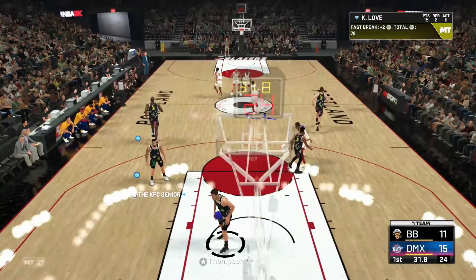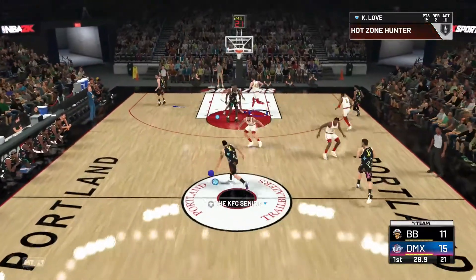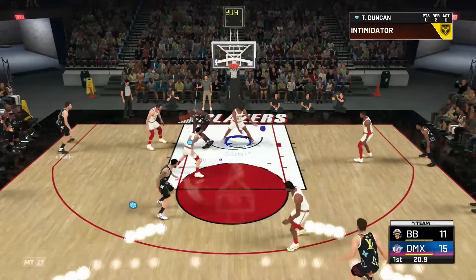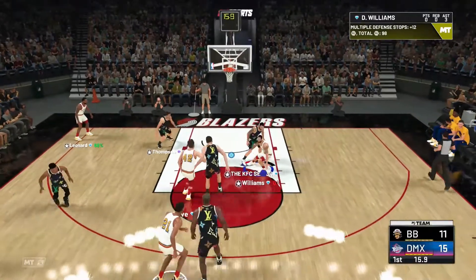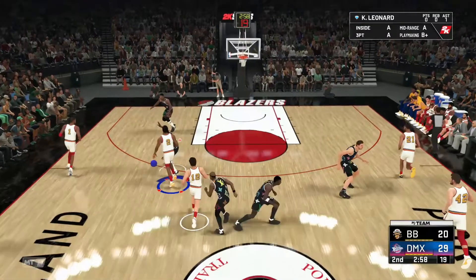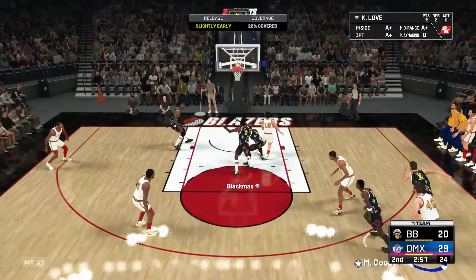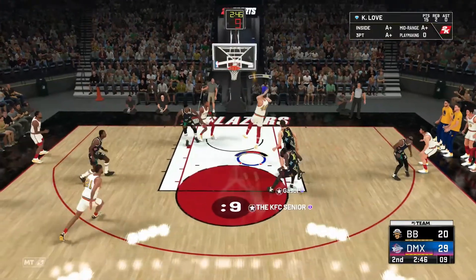15 points in the first quarter for Kevin Love, so he's not bad offensively whatsoever. If you play against anyone good and you're abusing Kevin Love, they're going to shut it down pretty quick by just putting their defender on him with either smother or tight. If they're using someone with a little speed like Tim Duncan, they're going to shut you down. We're up nine points with about two minutes 55 left in the second quarter.